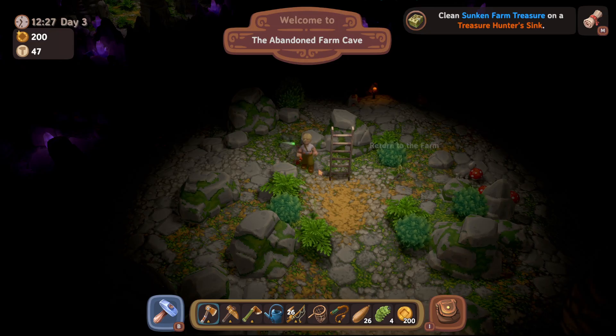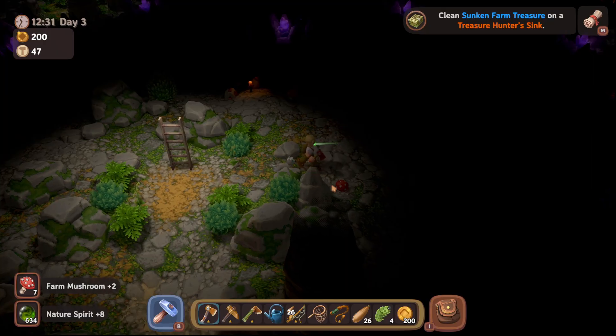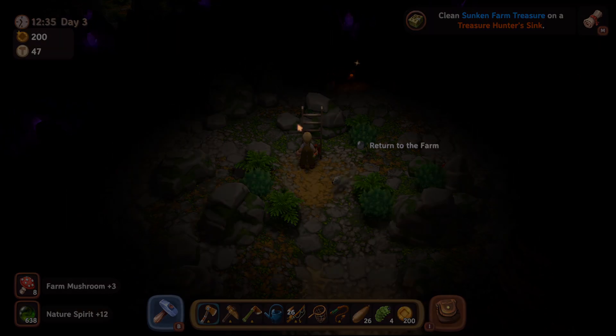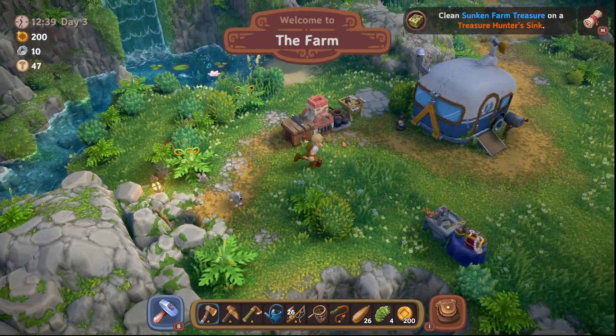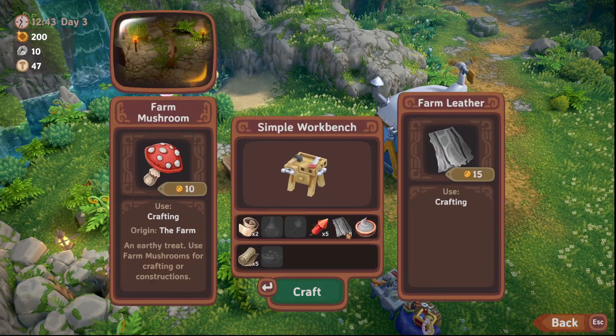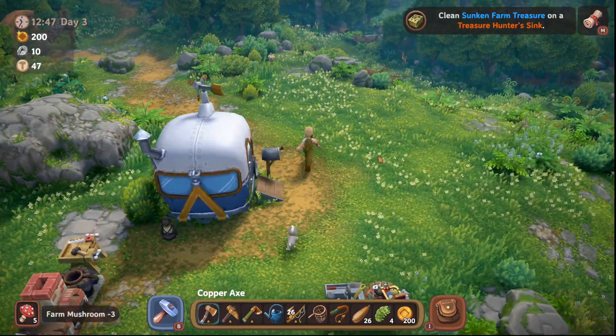Leather is pretty simple — it's going to be these farm mushrooms that are in the cave. I think these spawn on the overworld but I just knew these were right here, and they were a quick grab for a video. You simply come up, go to the proper workstation — it should be the workbench — and you can see here it takes those farm mushrooms, so we'll craft that.